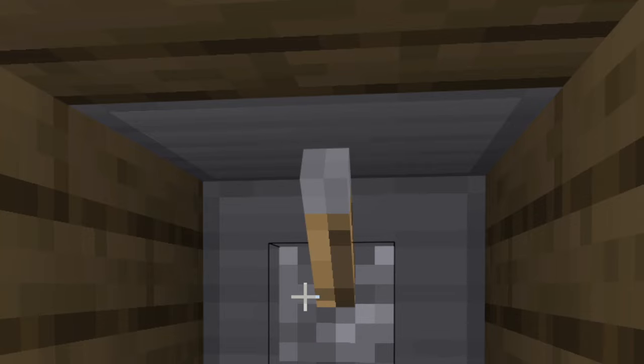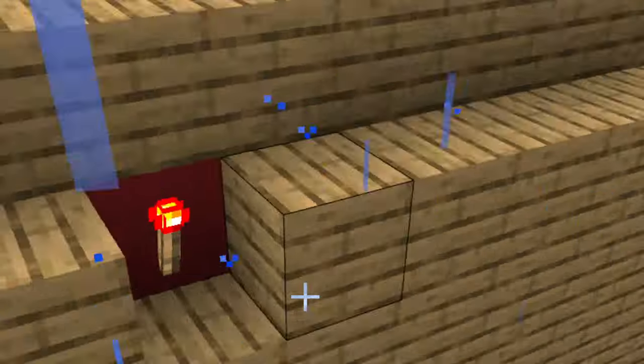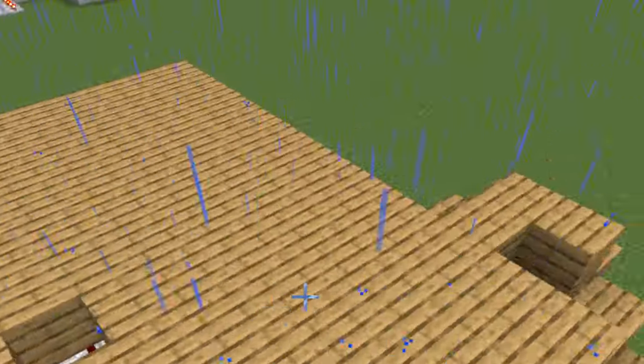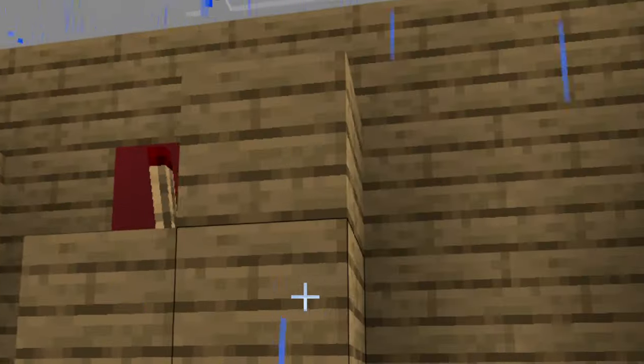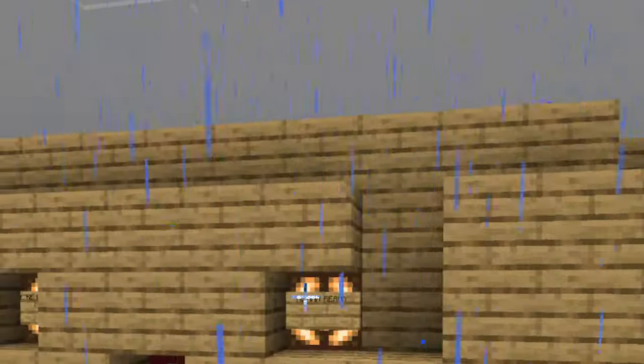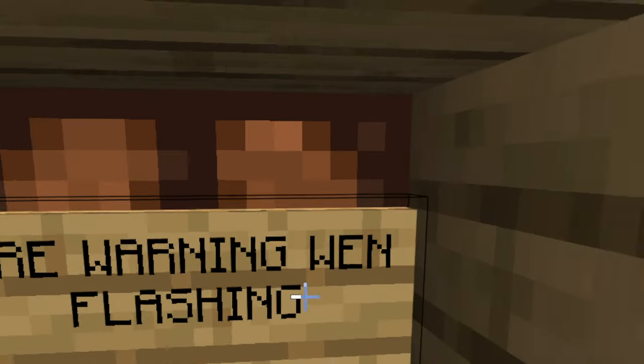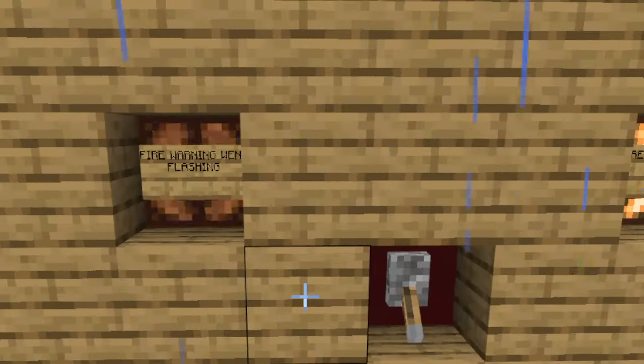To activate the alarm, go to wherever there's a pull station and pull it. You can hear it beeping on the sides and it also has flashing lights. This whole system can be imported into a building. Remember it does have to be a big modern building — it cannot fit into a normal survival house.